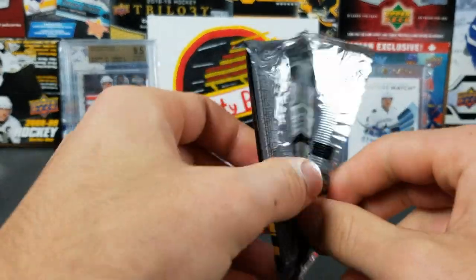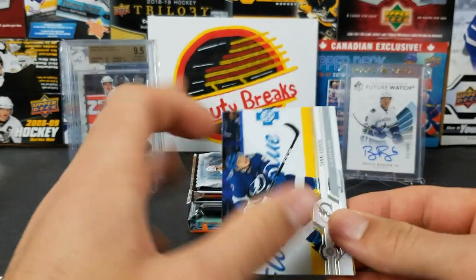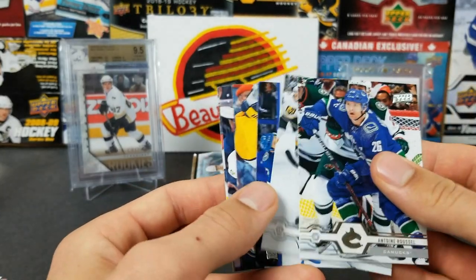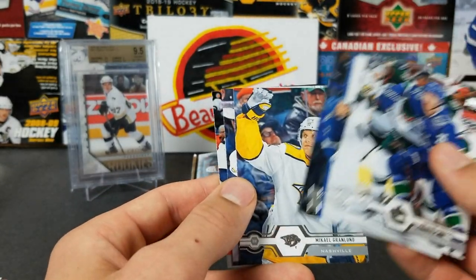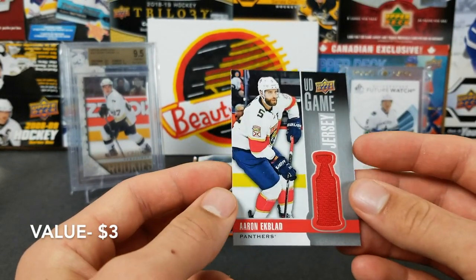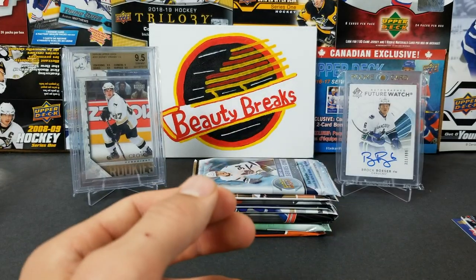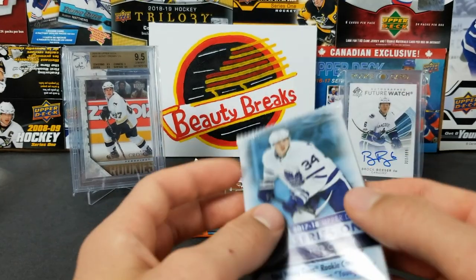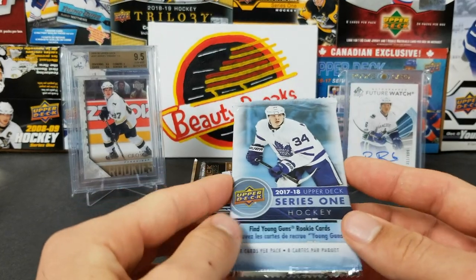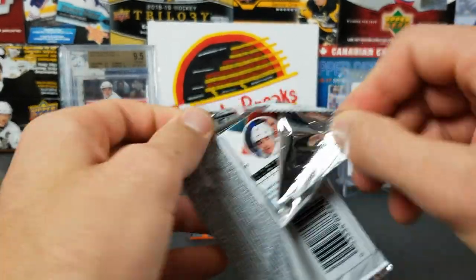Oh, we got a jersey card — let's see who we got. Antoine Rossell, Mark Stone, Yanni Gord, Cal Granlund, Brian Rust, and Aaron Ekblad — UD Game Jersey, there we go, that's a nice hit. One per box, so one in 24. Now we got 17-17-18 packs. In retail boxes you're guaranteed one, but not in hobby.